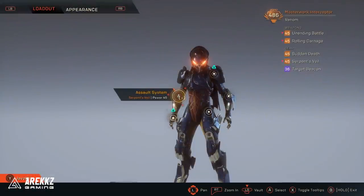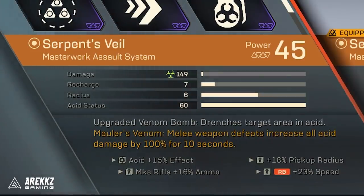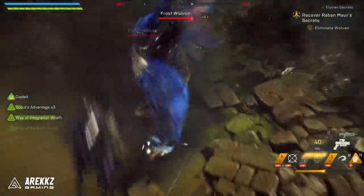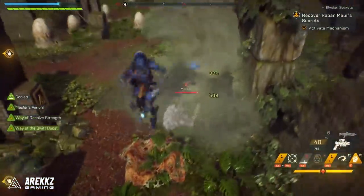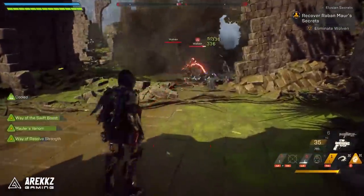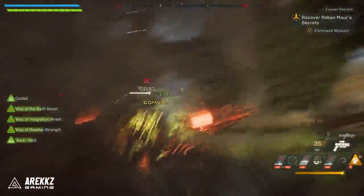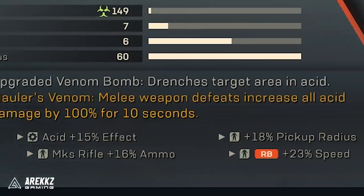First up, under your Assault System, you have the Venom Bomb. The Masterwork version is called Serpent's Veil — there's an additional bonus where melee weapon defeats increase all acid damage by 100% for 10 seconds. As abilities go, this is one of your best group primers available. It has a large AOE effect and a relatively low recharge time, so generally it is always available to you. Acid reduces enemy resistances, making them take more damage, which is very useful when paired with follow-up attacks. For inscriptions, anything that increases recharge speed or damage is typically preferred.